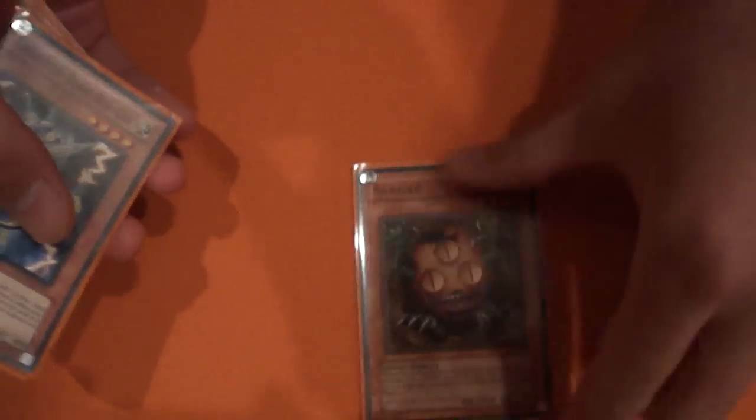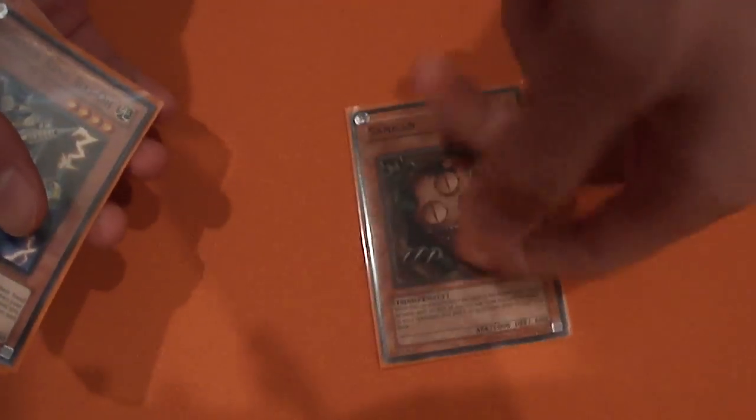Then we have three Rat. This guy is basically your Tour Guide of the deck — another Tour Guide. Here we have the Tour Guide engine, Sangan. If you don't open up with your Shark-Magician, you can just set him, let them attack, and then you can just search your Shark or your Magician.